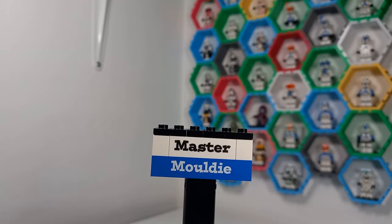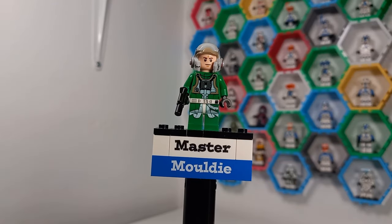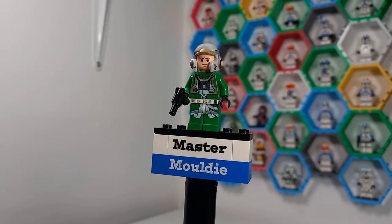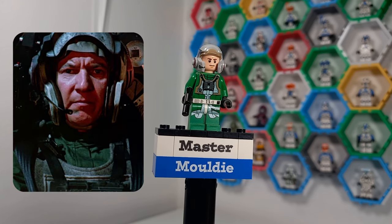To go alongside my A-Wing build, I have a total of six custom minifigures. Now I know what you're thinking — LEGO would never give us six minifigures in a set this small, but lucky for you, I'm not LEGO. First up, we need a pilot for our A-Wing, and we have what seems to be just a regular A-Wing pilot until you realize this is actually Jake Farrell.